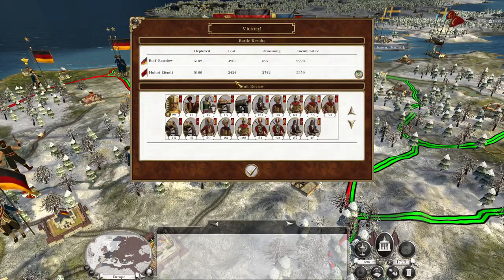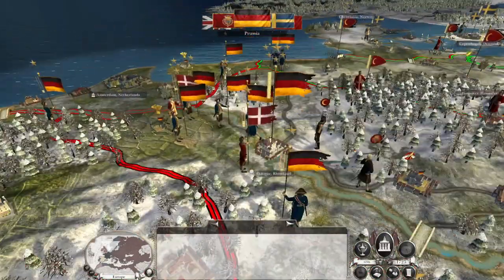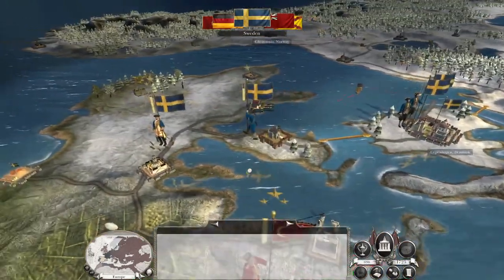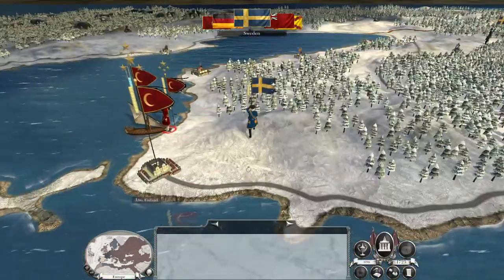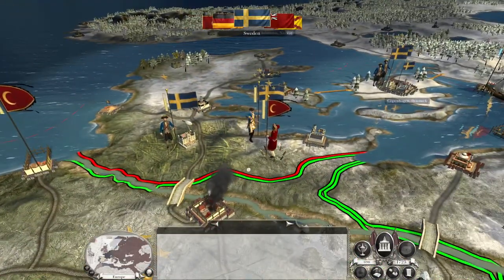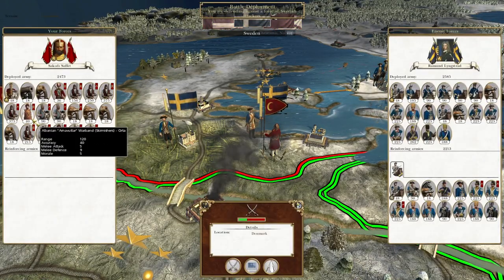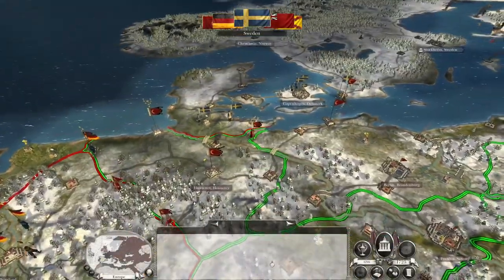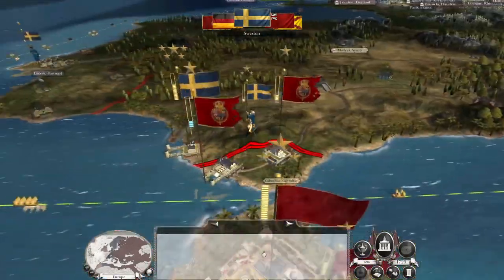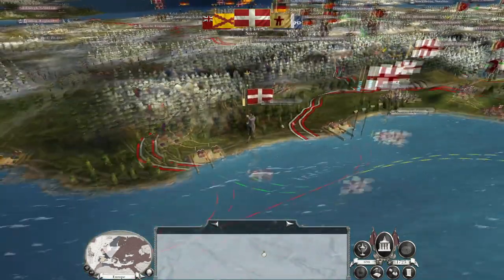Yeah, we lost a lot of men, but they lost more. That army's been pushed back — both of them have been pushed back. We have to get ready to engage that Swedish force. It appears they fear to actually engage in the open field. I'm going to fall back because I want some of these units to get a bit stronger. It looks like they want to try and break out of the Danish peninsula, but I don't think it's going to work.